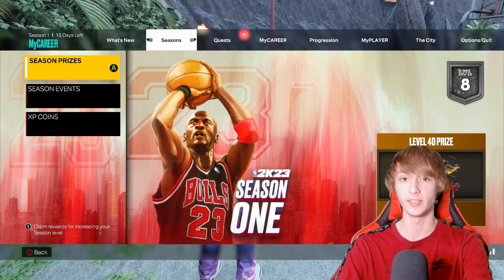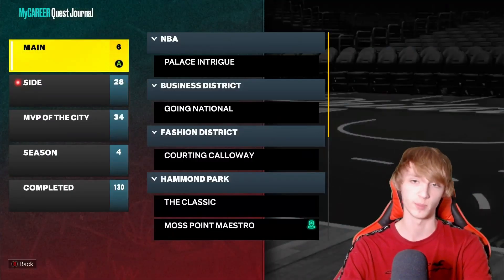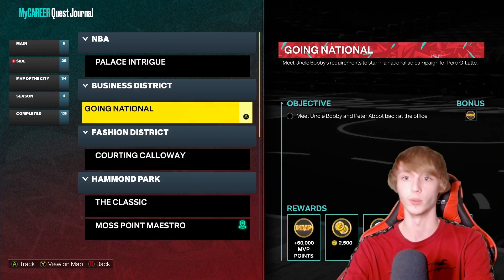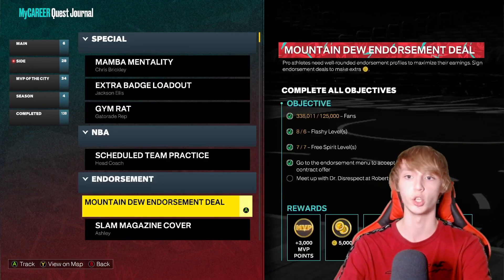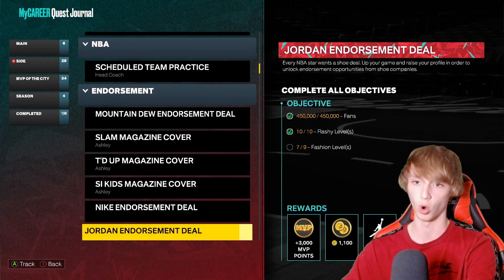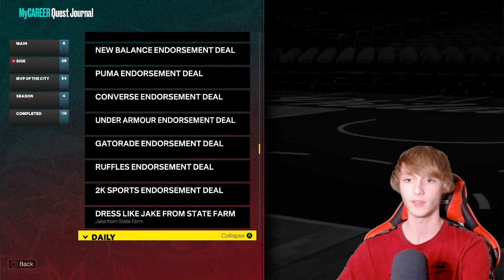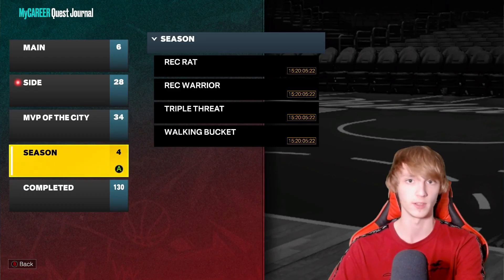Another thing I recommend is taking a look at your quests, because there's so much free VC to be earned there. For example, 3,500 VC for doing this quest, 2,500 VC for that one. Endorsements are huge and really easy to complete — that's 5,000 VC right there. There are rewards of 1,100, 1,200, 1,400 VC and it goes all the way up to 6,000 VC with Gatorade. There's a lot of VC to be made just by checking your quests and completing these super easy tasks.